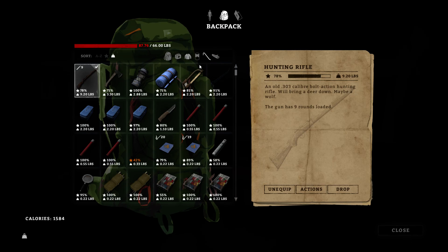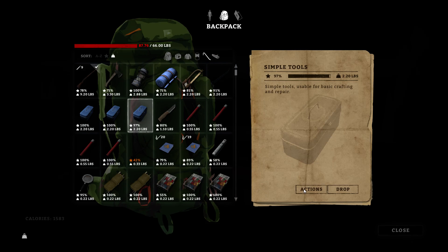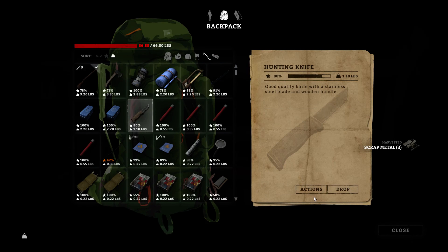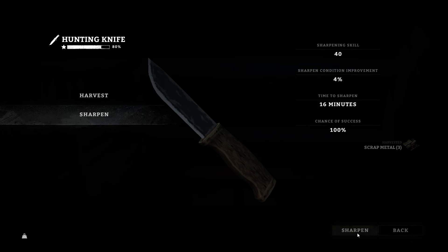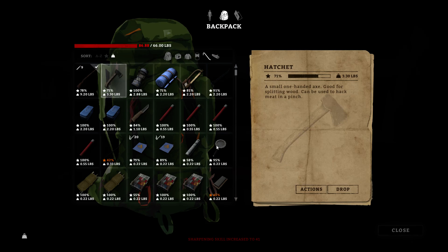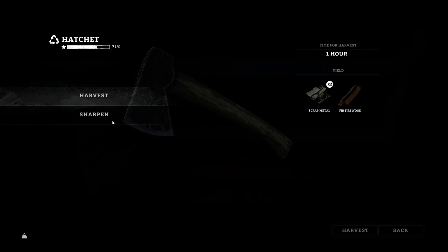We're still hungry, let's eat another one. We got a bunch of wolf meat we're gonna cook up. So we should just harvest this for scrap metal — we're gonna need scrap metal eventually. I don't know exactly what for. Let's actually sharpen these blades too, so I have them well prepared for other wolves I might encounter. Let's sharpen this one up — increase that sharpen skill. 4% improvement.